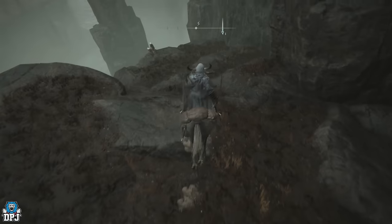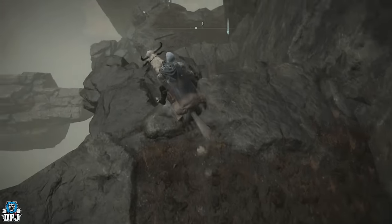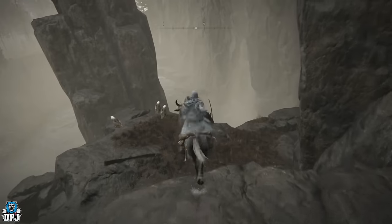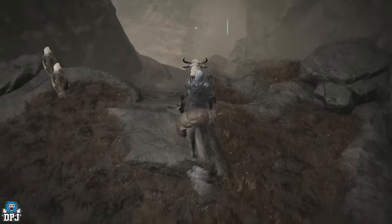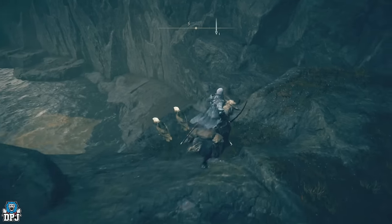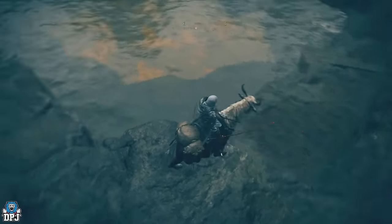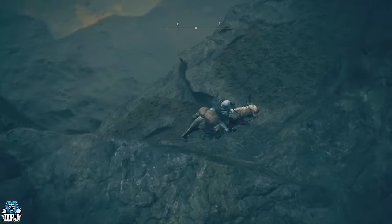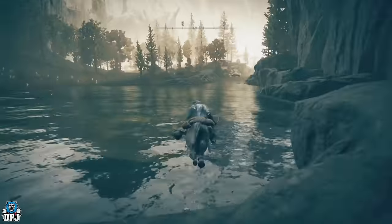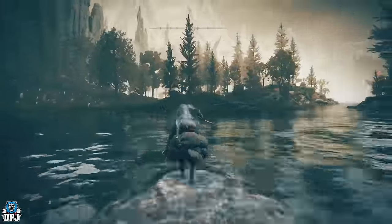Sticking to the right-hand side, you want to be careful here again - you don't want to jump too far down. Just like so, keep coming. These bigger jumps can kill your horse instantly, which is a pain, but there we go. Now we're just going to run straight across here, ignoring that crab on your right-hand side.